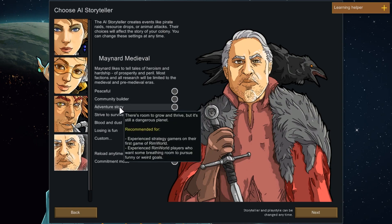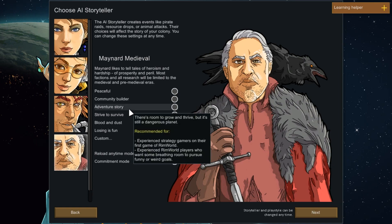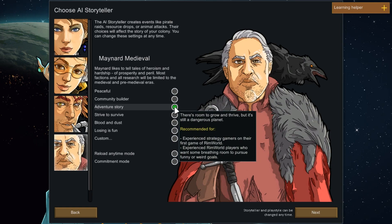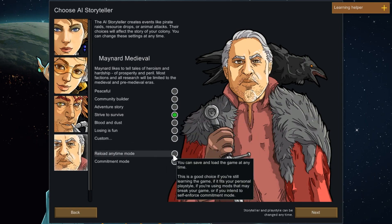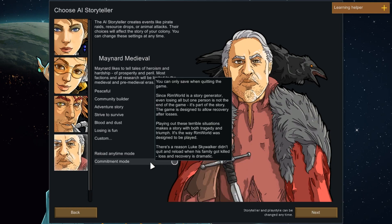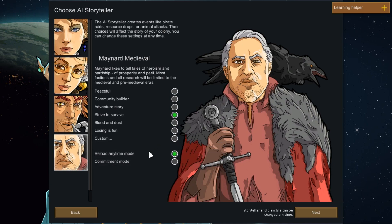We'll play on Strive to Survive — if you're not basically cursing, you're not having fun, as they say. We're going to go Reload Anytime, since having Iron Man mode on with a lot of mods installed is problematic. If we have any issues, this will give us the ability to recover our save, whereas Iron Man mode would basically doom us.